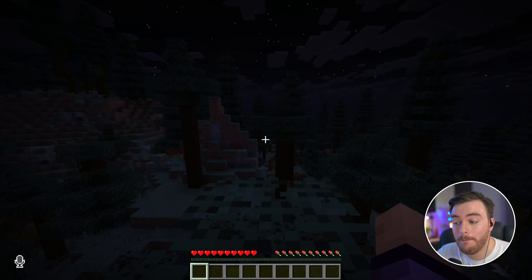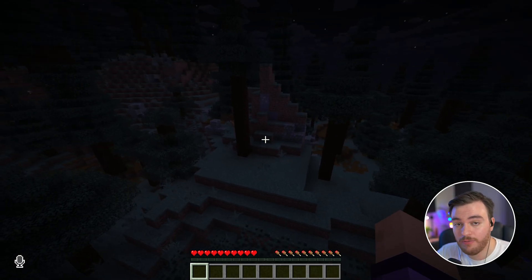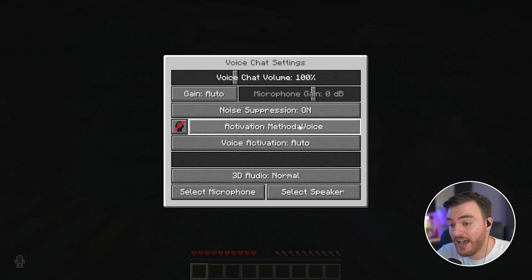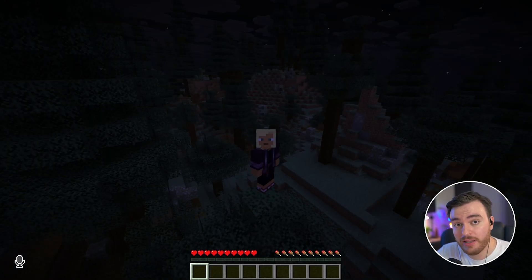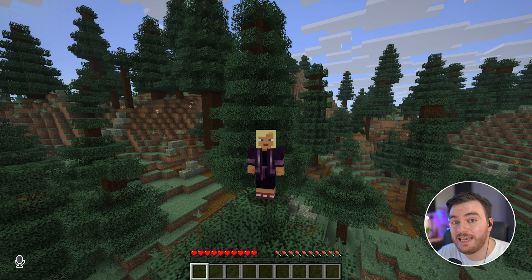Now whenever I hold B, you can see the little icon in the bottom left indicating that I'm speaking in voice chat, and nearby players should be able to hear me. If you're in voice activation mode or open mic, whenever you're speaking the icon should appear in the bottom left indicating that other people nearby can hear you. As soon as you stop speaking, the icon should vanish. That's it — as simple as that. Anyone standing nearby, as long as they have this mod installed, should be able to hear you.